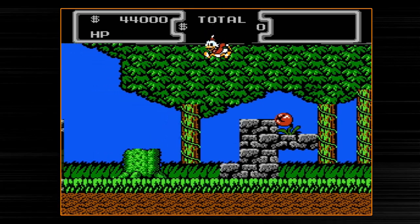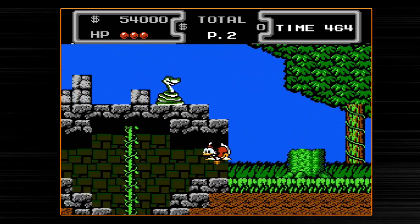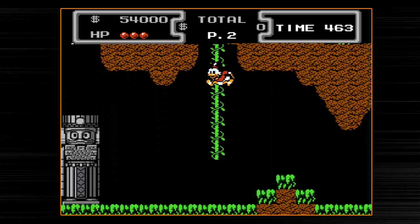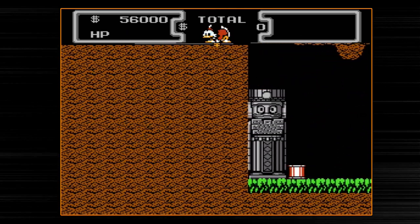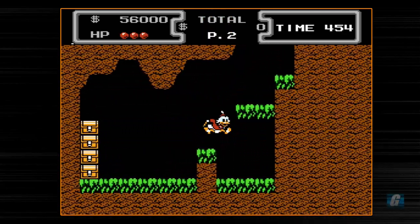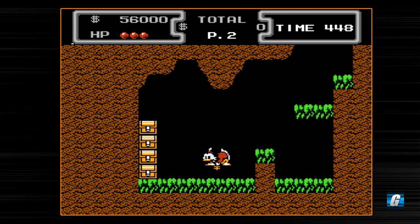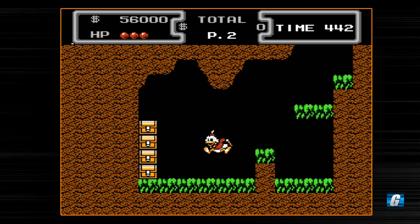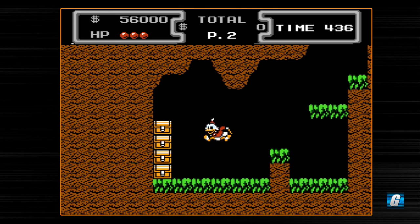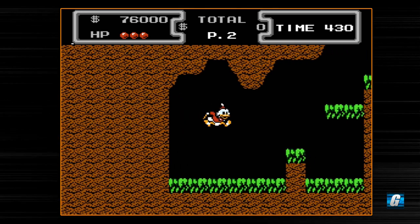A lot of levels in this game actually have multiple ways you can go. Here in the Amazon, you can either go right or you can go down. In DuckTales, you can jump, you can duck, and if you press down and hold the B button, you will use your pogo stick — your cane as a pogo stick, basically. If you let go of B, you stop doing your pogo. As long as you keep holding down, you can just go right back into it. That's one of the keys to handling some of the trickier platforming later on in the game.